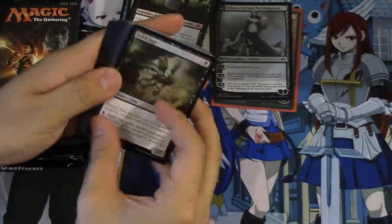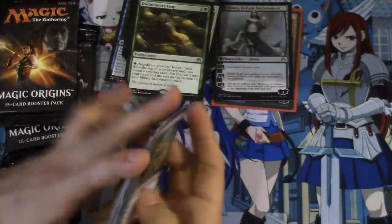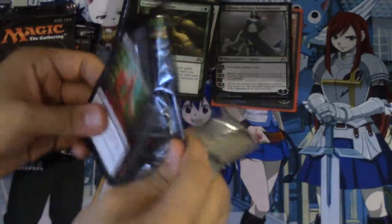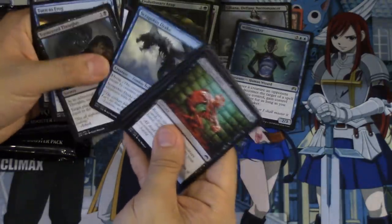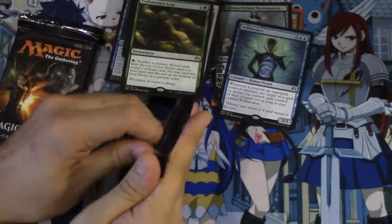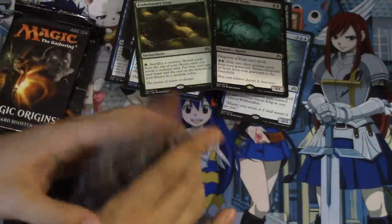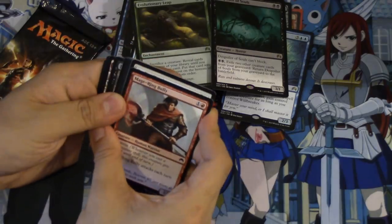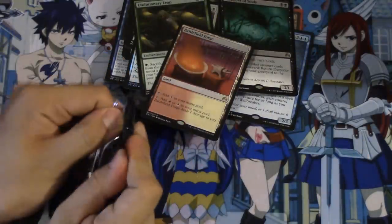We have two more fat packs left to go. We got a foil Evolutionary Leap - not bad, it's an interesting card in limited and probably in standard maybe. Wheel Breaker again, Turn to Frog, Tormented. Please give me another one - can I just ask for one Chandra maybe? Blood Gas is just far superior. I think we still have at least one mythic left. Ford's is okay I guess, it's not the best card but it's a foil.